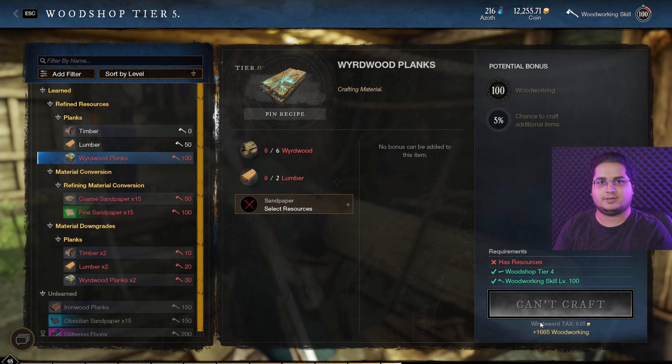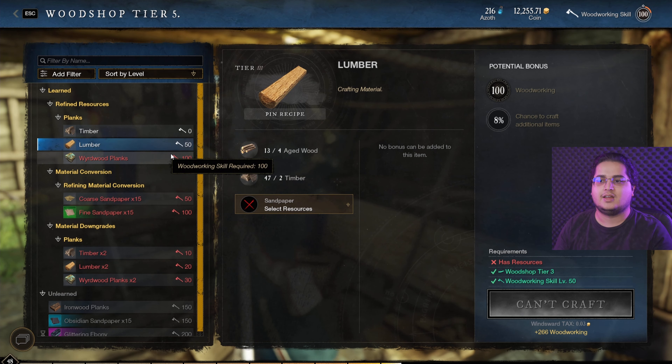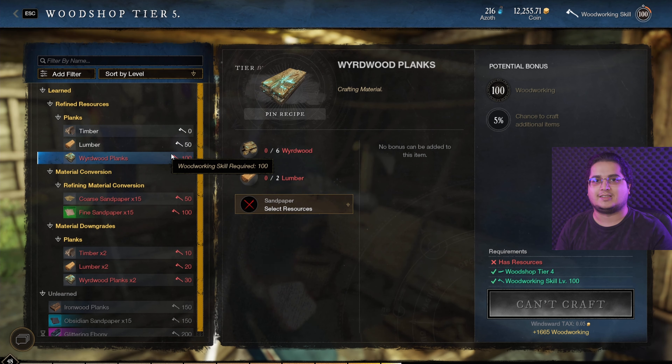Once you reach 100, you will unlock Weird Wood Planks. Weird Wood Planks will give you 1665 XP instead of 266, but that's our next tutorial. Do stay tuned, like, subscribe, share, hit the notification bell — and that's how you reach 50 to 100 super quick. Peace guys!